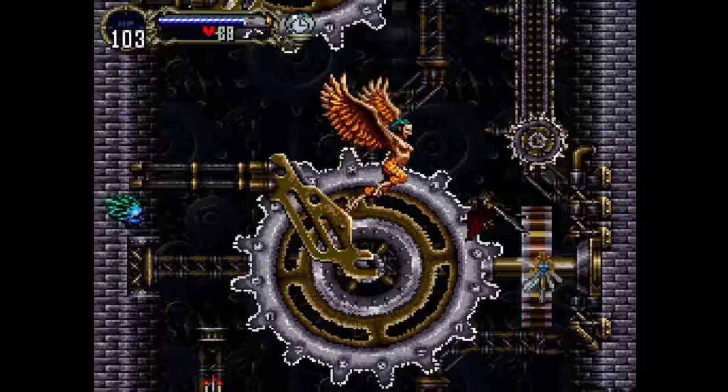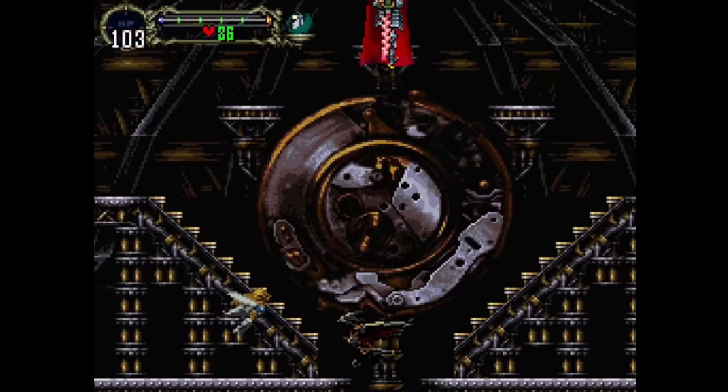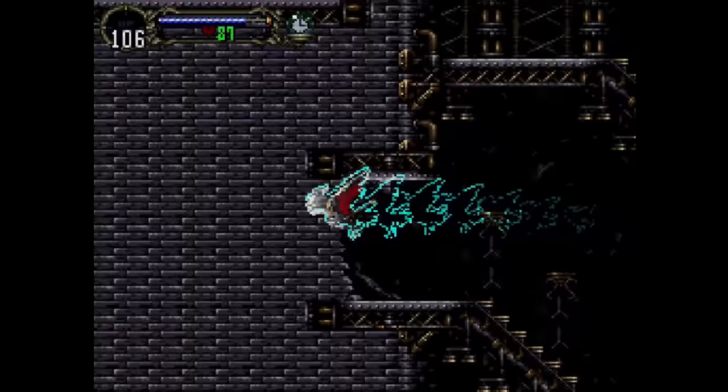There's a secret switch here — each of these cogs you hit a certain number of times. I have the numbers memorized, and there's a distinct clicky noise once you've done the right number of attacks, which opens a secret door. There's no real way to skip the slow puzzle aspect here. That opens the door just to get the map tile — we go in and out quickly and fly up to the top of the room. We're then wing smashing into a breakable wall, with the Alucard shield breaking it open the rest of the way.